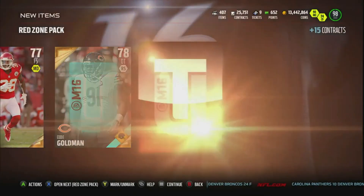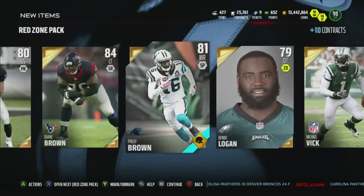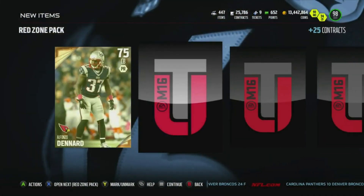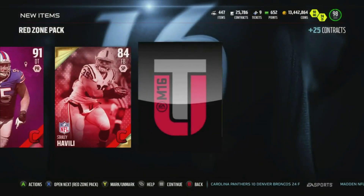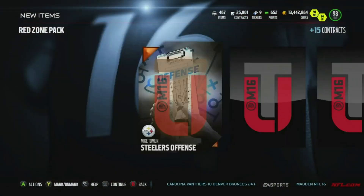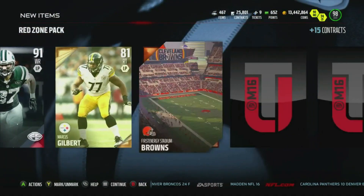91 Kyle Williams once again, 88 LaDarius Green, and an 88 Peters — yeah, that's how the pack should be looking, Electronic Arts. We got a Donovan Smith — that's it, two packs left. 91 Santonio — these cards are going to be super cheap. 91 Kyle Williams again. Last pack: 88 Dion Lewis, 91 Eric Decker.